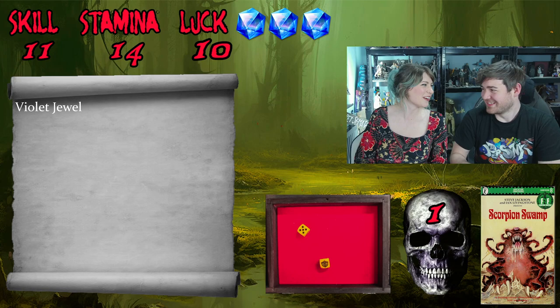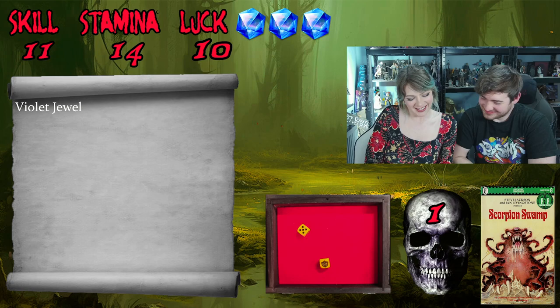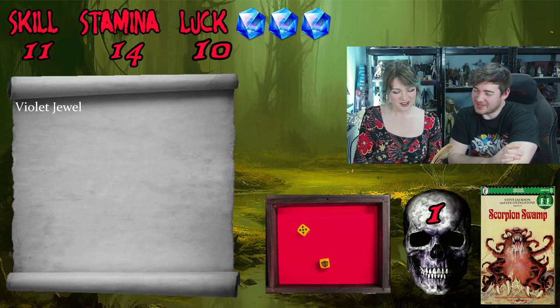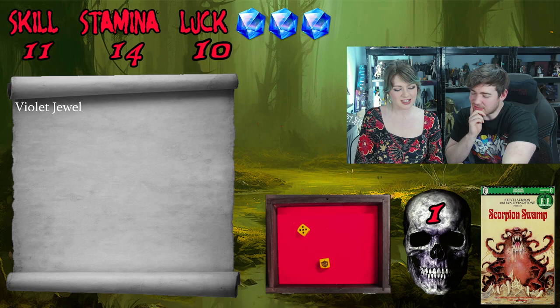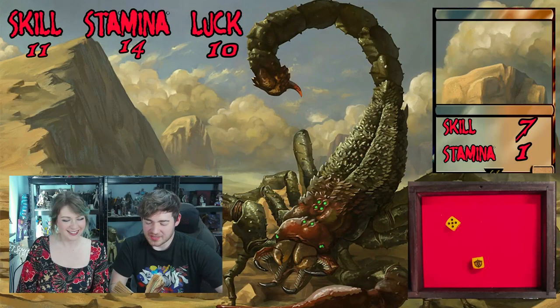As he speaks, you feel the brass ring grow hot - warning you of evil. You realise the man is a thief. Options: will you attack him, ignore him, or accept his invitation and sit down? We reason he'll rob us either way if we ignore him or sit down. We decide to attack - let's battle this guy. Turn to 267.